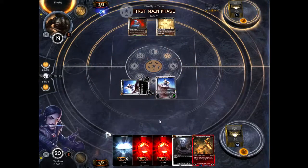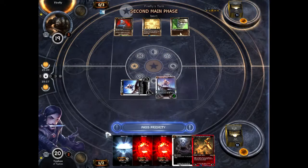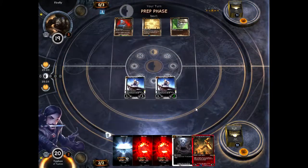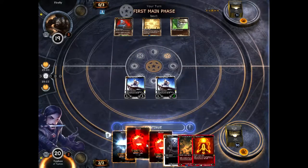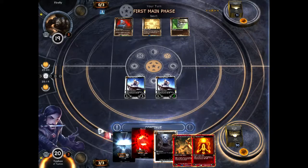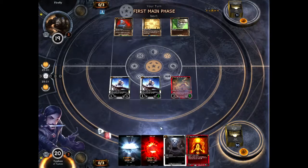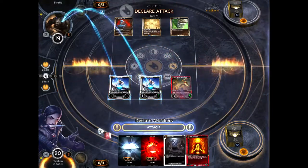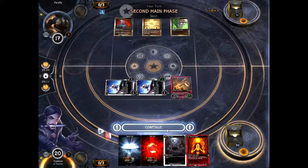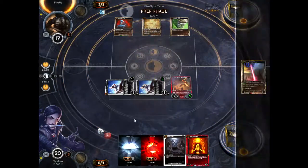So my 4 and my 5 are going to attack on the turn that they come down. So Command Tower — it's going to be all artifacts. I need to get him down in case I drop a 4. At least I'm getting troops. It's going to be slow going. Right now we're looking at 5 the next turn, 7 the turn after that — so 12 damage in two turns.